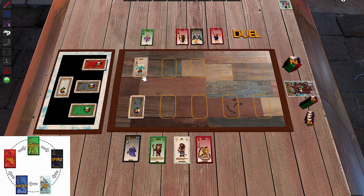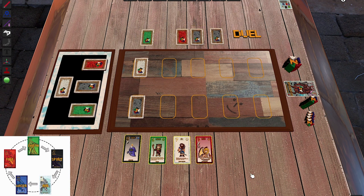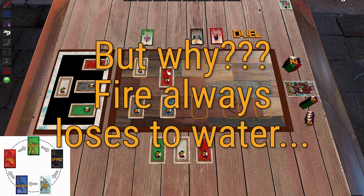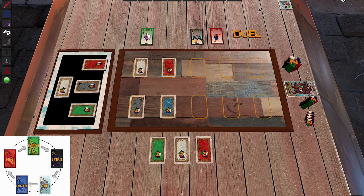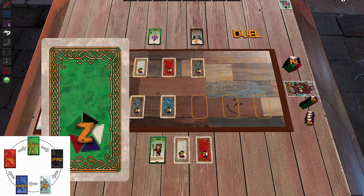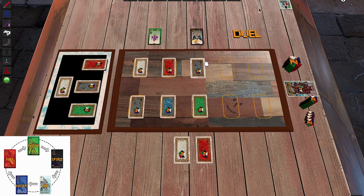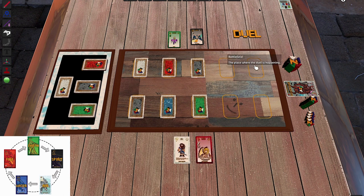My opponent looks at my rainbow hand and starts with the sneaky Air trick card — but of course it's not really an Air card. I play the Succubus, thinking Spirit beats Air, not knowing it's a trap. The Star Dreamer can shoot my Spirit card. Meanwhile I try to anticipate the fire card placement, and my opponent tries to fool me. We're tricking each other back and forth.